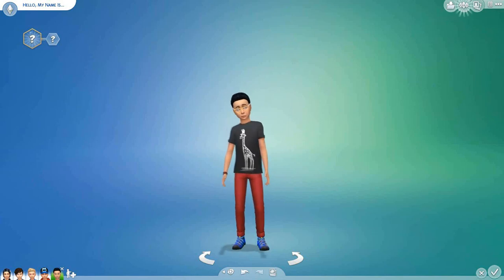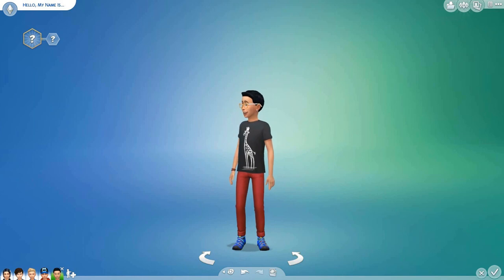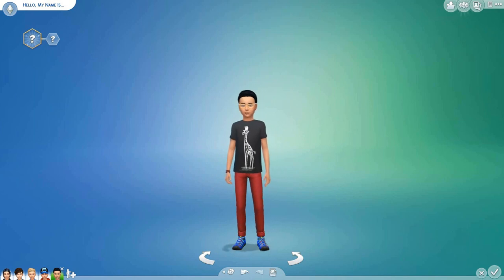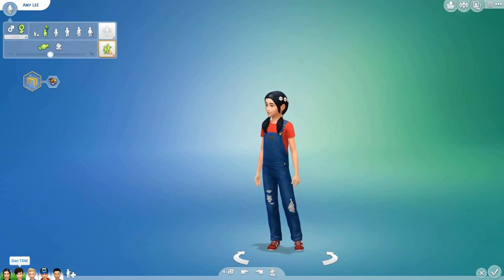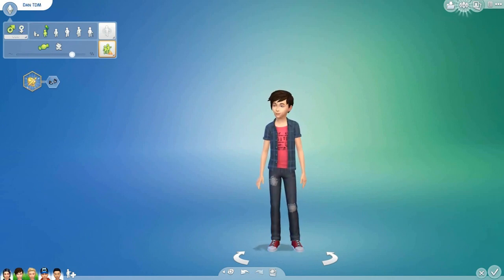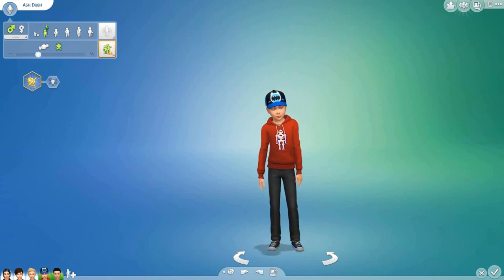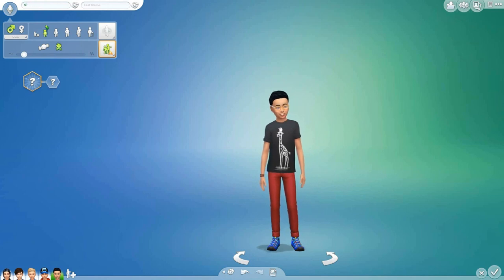Hey guys, it's Amy and welcome to another episode of The Sims 4 Creator Sim. We are busy making a whole bunch of YouTuber kids. We had a whole lot of fun making YouTuber toddlers, so I thought we should do YouTuber kids. So we have already done AmyLee33, that's me. We have done DanTDM, we have done SquidNugget, and we have done AshDub. So today, after reading a whole bunch of your comments, we are going to do MrStampyCat.